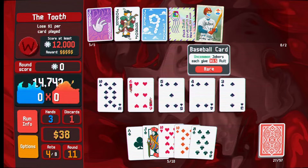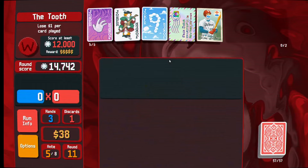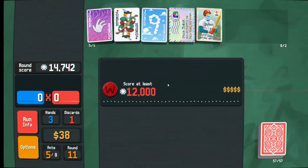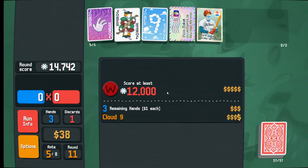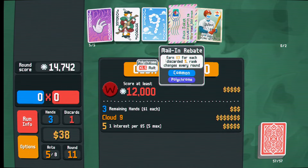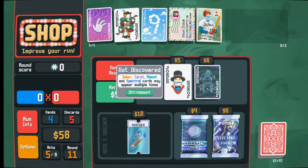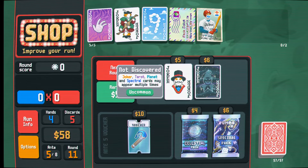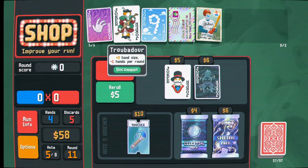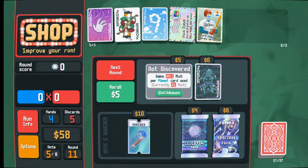I hope this is enough, actually, because I did sell off that extra multiplier card. But we do get a ton of times 1.5 molts, so yeah, we're fine - but it's getting close. We have 8 antis here. I think it might be time to pivot into something - I'm no longer worried about... oh, Joker, Tarot, Planet and Spectral cards may appear multiple times - I don't exactly know what that means.